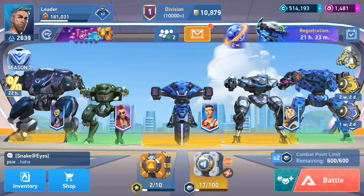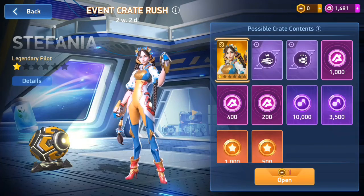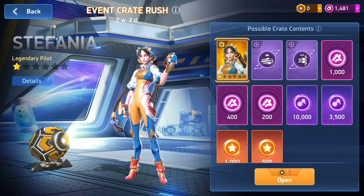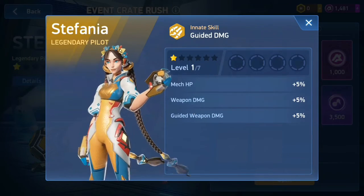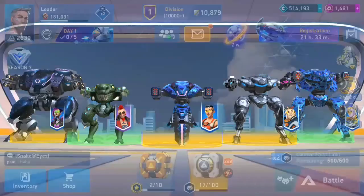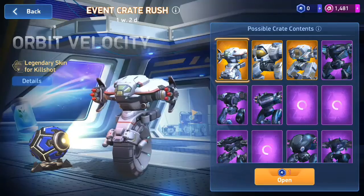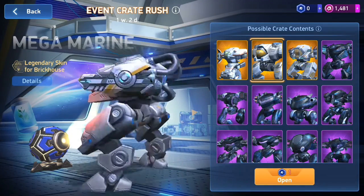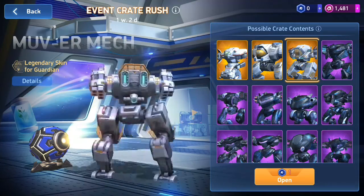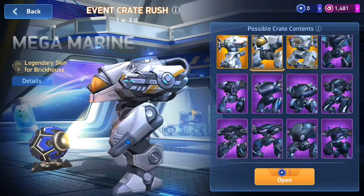Welcome to another video. As you can see, the new pilot Spania is here — a guided weapon legendary pilot. There is also a skin crate with a legendary skin of Killshot, a legendary skin of Brick House, and a legendary skin of Guardian, which was already in the game.